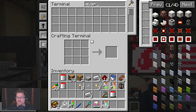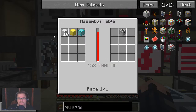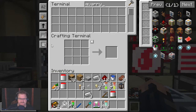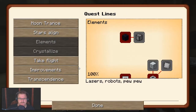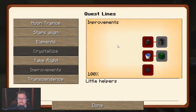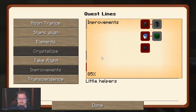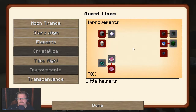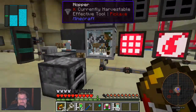Quarry. There we go. Quarries. I don't know where the quest for the quarries went, but I'm sure there was one. Moon transfer — yeah, I'm fairly sure there was one. I'm not sure whether it was in improvements or... but we definitely got to get one. Absolutely.